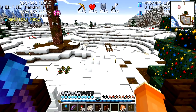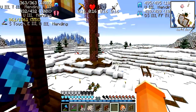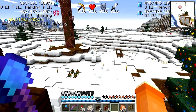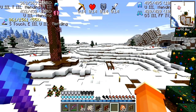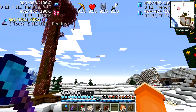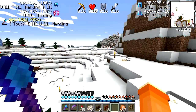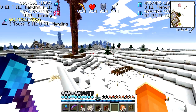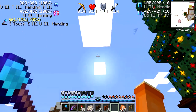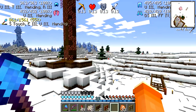Mimpa explained you have to use the charged creeper to blow up a regular creeper, and then you get the head. So I haven't been able to make the banner pattern because I can't get a creeper head. And it has not rained - I have not had a thunderstorm in the game since. Just beautiful sunny skies here in the snowy landscape. Not one thunderstorm.